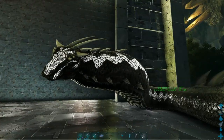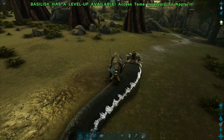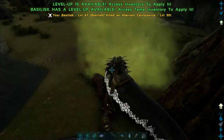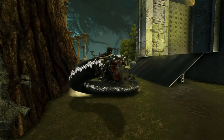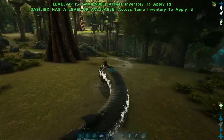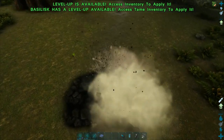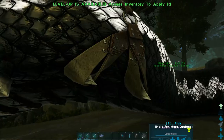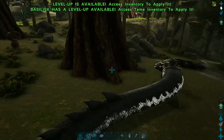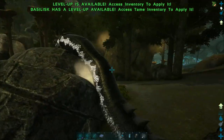Now for the neat facts that I promised you earlier. The primary attack is just a regular melee attack. The secondary attack is the deadly spit attack. Crouch is sort of a roar, and the jump button burrows the basilisk. You can also have it burrow from the radial menu. Basilisks are quick and can navigate some difficult terrain, but have a terrible turning radius.